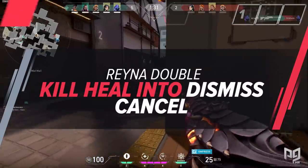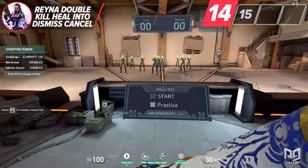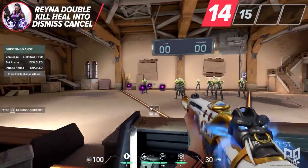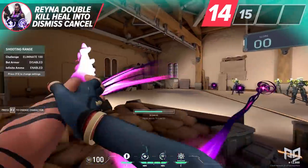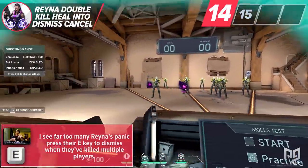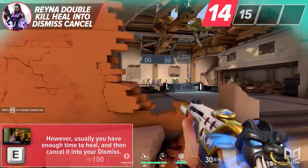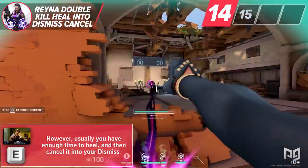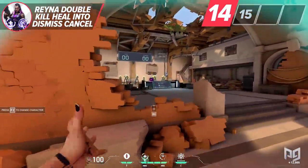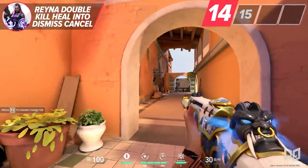Learning this Reyna technique will make her that much harder for the enemy team to deal with. When you obtain two or more kills with her, make sure you heal first, then use dismiss. This way you still gain the health regeneration while being invulnerable. I see far too many Reynas panic press their E key to dismiss when they've killed multiple players. Usually you have enough time to heal and then cancel it into your dismiss. This is a neat trick when pulled off and it's gotten me out of a lot of sticky situations while having full HP.